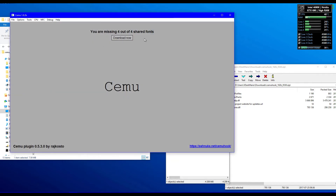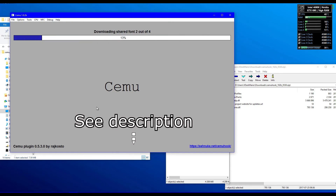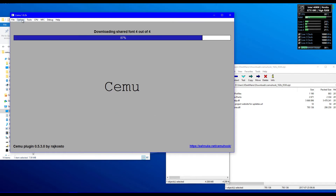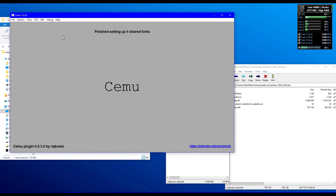Now it's time to pick the correct shader pack for you. Some will be too big, some will be too small, but this one is just right — and it requires 16 GB of RAM, which I have. Then in CMU go to Options, GPU Buffer Cache Accuracy, and set it to Low. You can launch Breath of the Wild now.